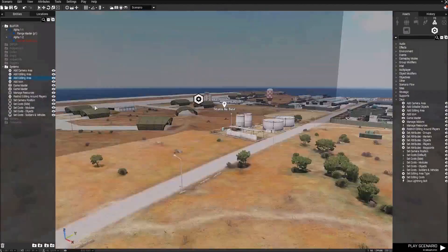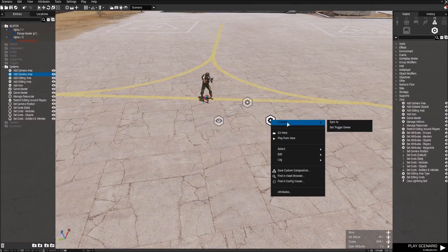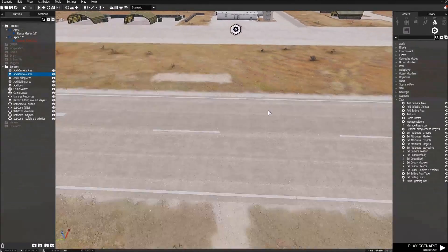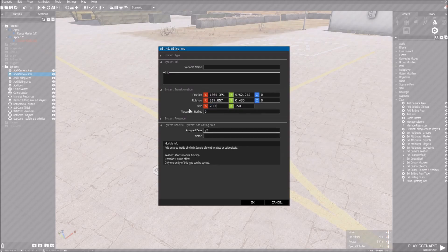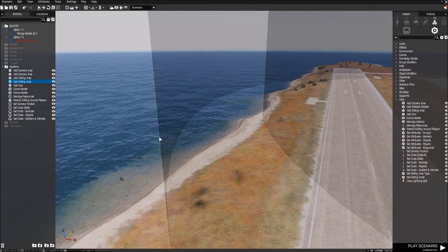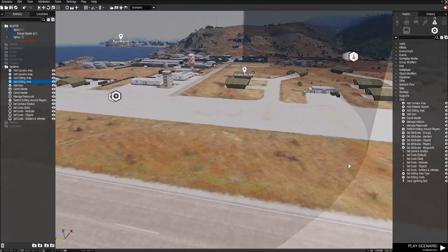Now the camera area. The camera area is basically the same thing as the editing area, only you can't go around with the camera outside this area. You can see two rings right now — the small area is the editing area, and the big one is the camera area. So Zeus cannot go outside the camera area, and he cannot place objects outside the editing area. I think you get it.